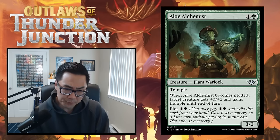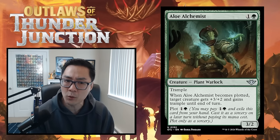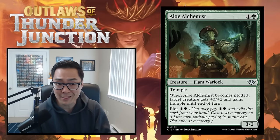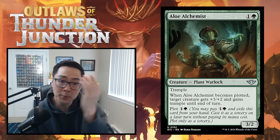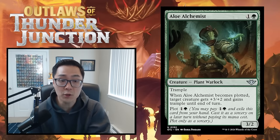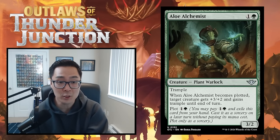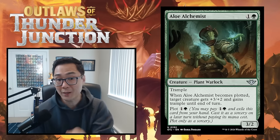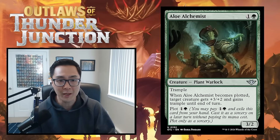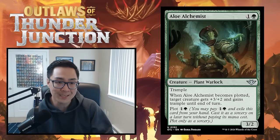Then we have Spree — a new keyword tacked onto modal cards. You can pay additional costs depending on the Spree card you're casting. For example, if you have a blue casting cost card with plus one draw a card, you pay one extra colorless mana to draw. Plus two might counter a target spell. You can cast as many modes as you want on a Spree card depending on how much mana you decide to pump into that spell.